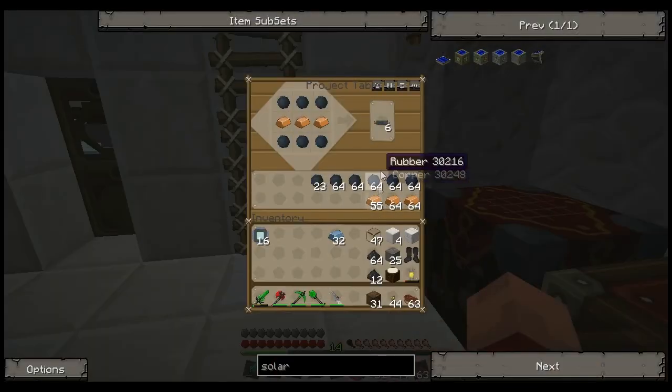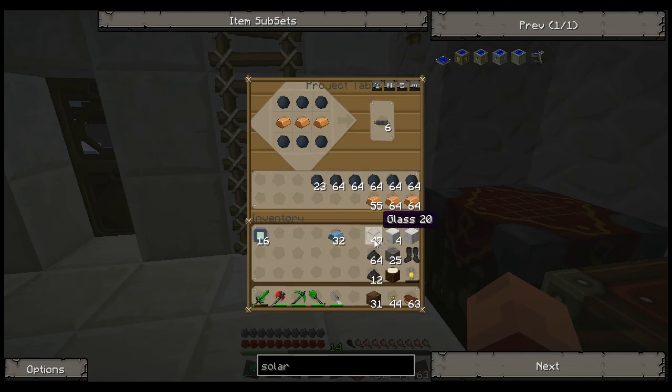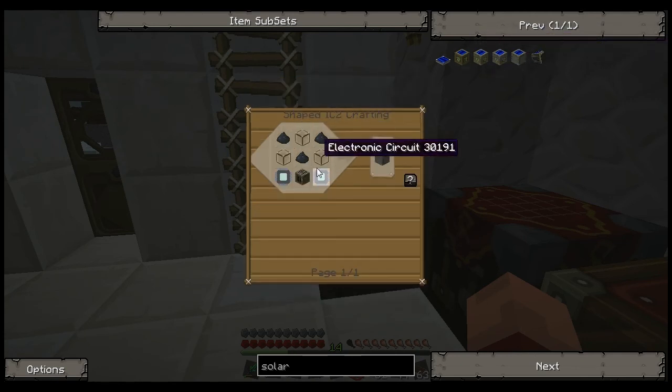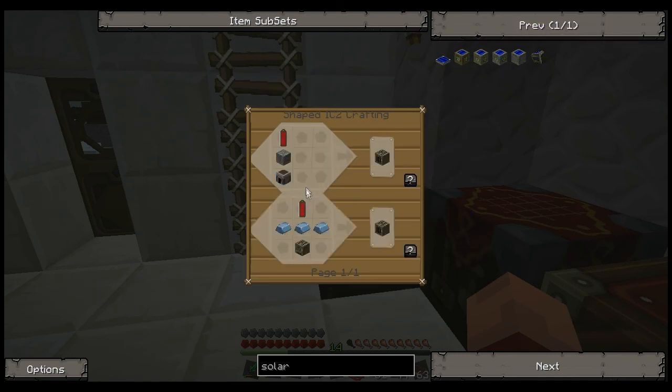Sixteen. Okay — sixteen... twenty-four. My math is not that good today. Twenty-four — there's twenty-four. Coal dust: twenty-four once again. There we go. And finally the generator.